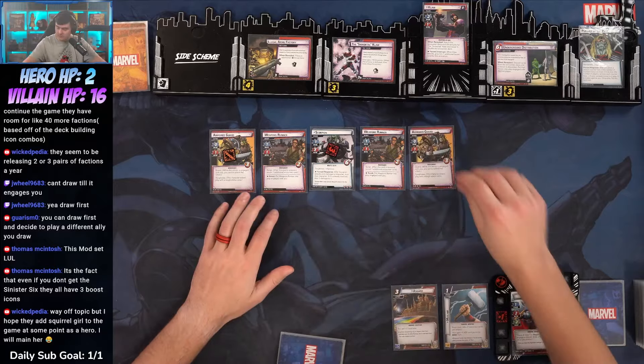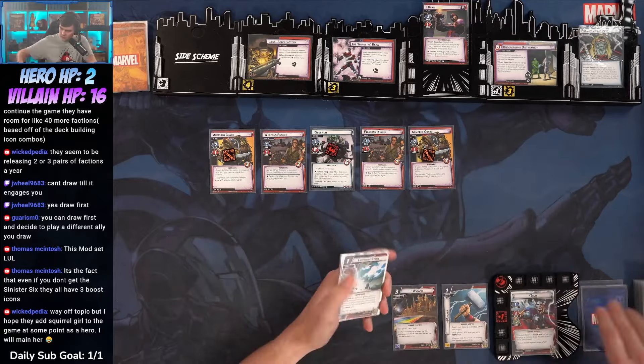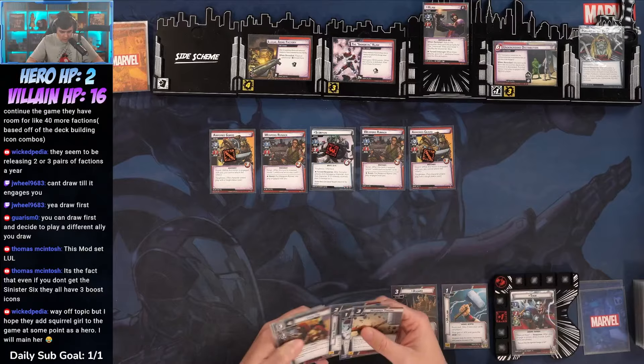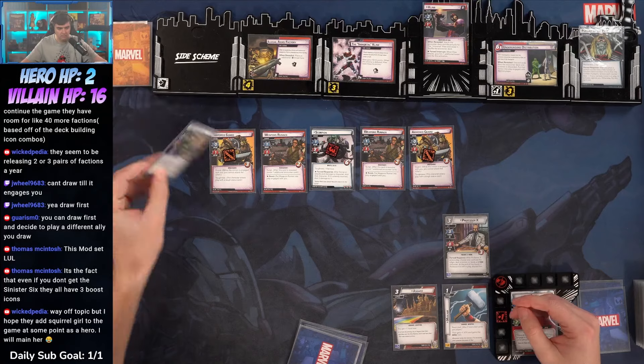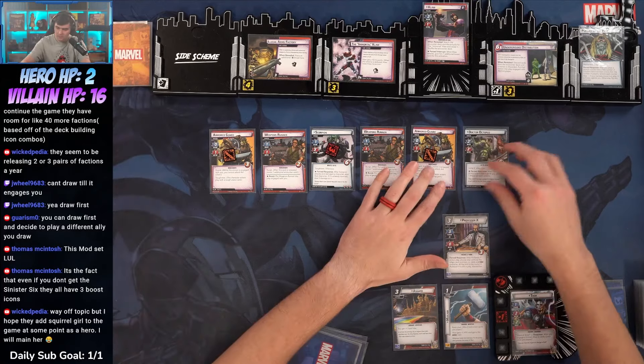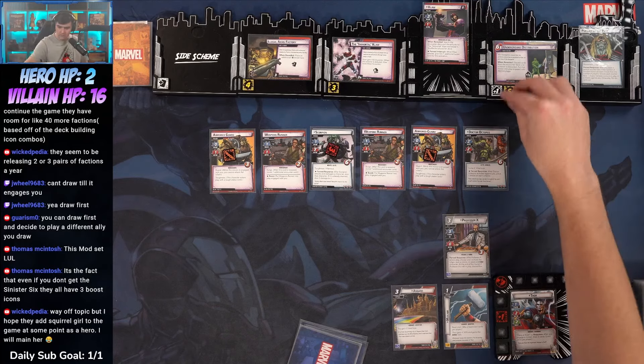Let's play Squared Off. Under Fire does not go there. Let's play Squared Off — we're going to discard cards until we get an armored guard. We'll draw one, two. Then we're going to play Professor X from our hand.